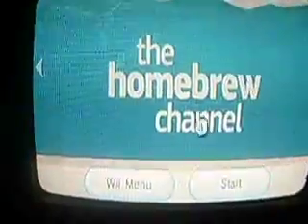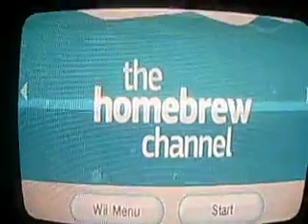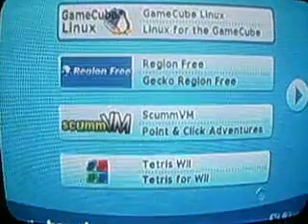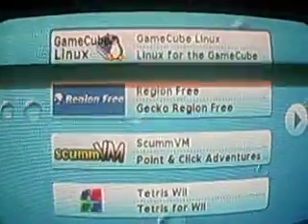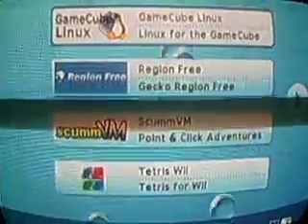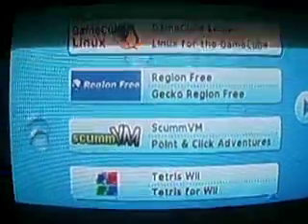As you can see, the main menu is very impressive. Nice music, nice presentation. I tested it and it works great. I don't have to use Toy Princess every time. Here we are — GameCube for Linux. These are all things that are pre-packed: Region Free Loader, Scumby, Tetris Wii. You can use a game controller or a Wiimote to navigate through this menu. Wiimote works fine with the pages.